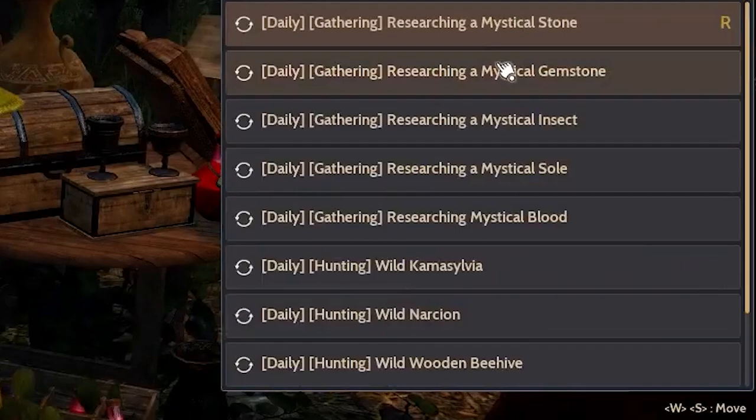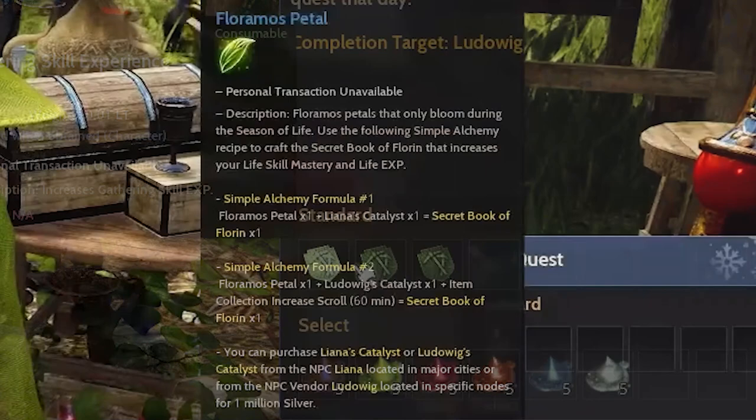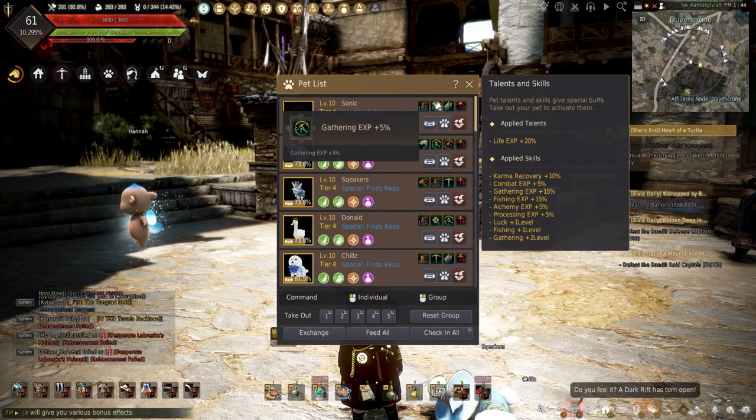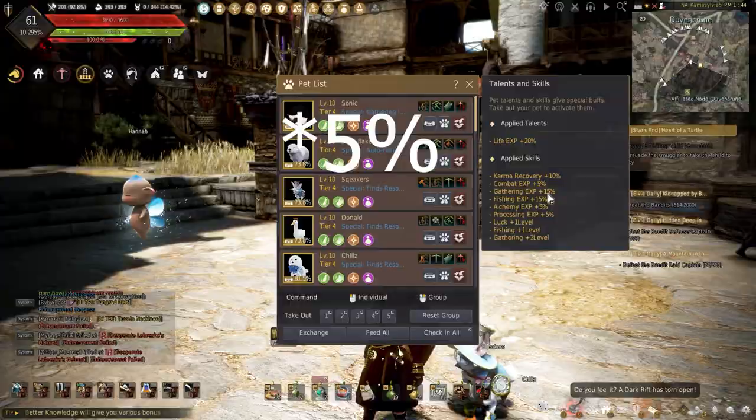Did you know that you can accept a weekly and daily gathering quest from Lyanna in all major cities? Each gives some gathering experience, floor most petals to make the secret Book of Florin previously mentioned, gold bars, and some traces. For pets, the hedgehog is king here, hands down, but any life skill pet with gathering plus 10% will do.